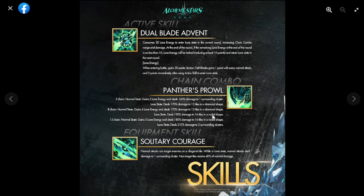The active skill buff means he can really rival Aria. His passive, Solitary Courage: normal attacks can target enemies in a diagonal tile while in loan state, and normal attacks deal damage to one surrounding cluster — non-target tiles receive 40% of normal damage. This increases his AoE splash damage, making him good for mobs and multi-tiled bosses, and he could rival Aria for the second forest detonator spot.